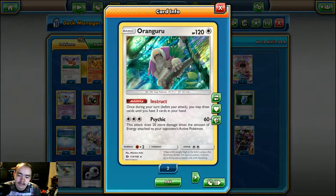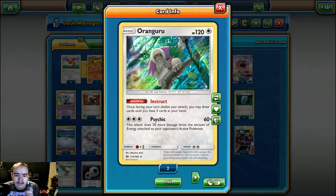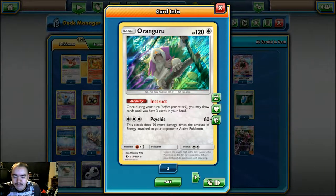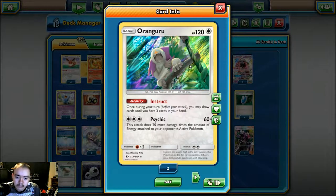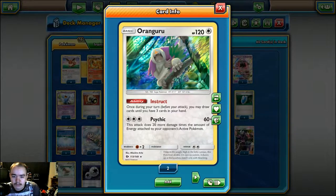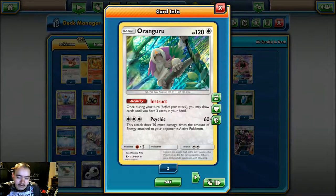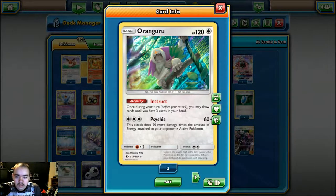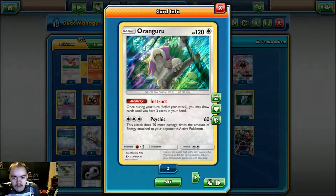We play one copy of Renguru for draw. This deck can run low on draw but also tend to have clunky hand sizes. I've considered taking the Renguru out for a second Tapu Lele just to make sure we get that supporter. But the Psych Attack is pretty good for three energy - 60 damage plus 20 more times the amount of energy attached to your opponent's active Pokemon. That's pretty good against things like Mega Mewtwo, Lugia, or Yveltal - any deck that has a high attack cost.